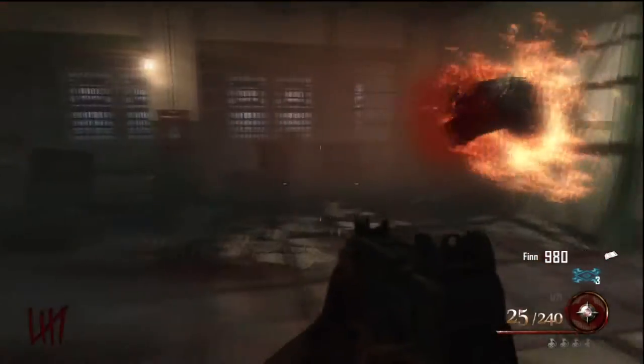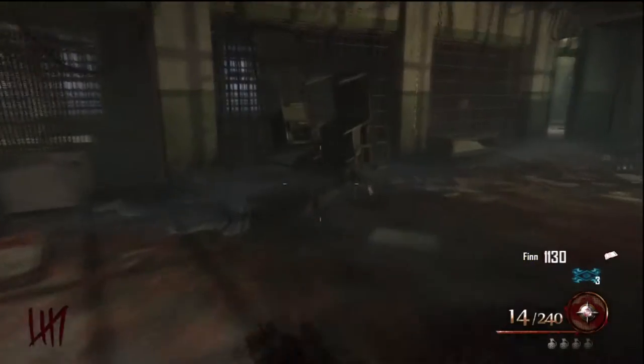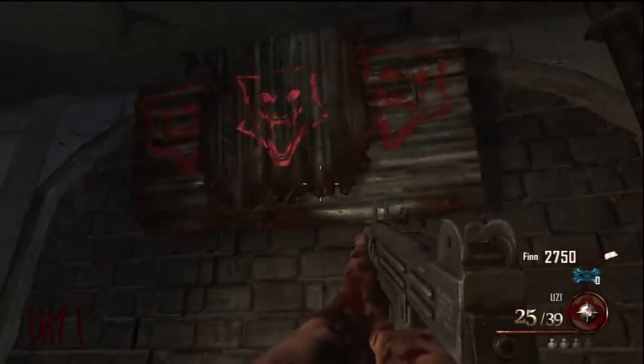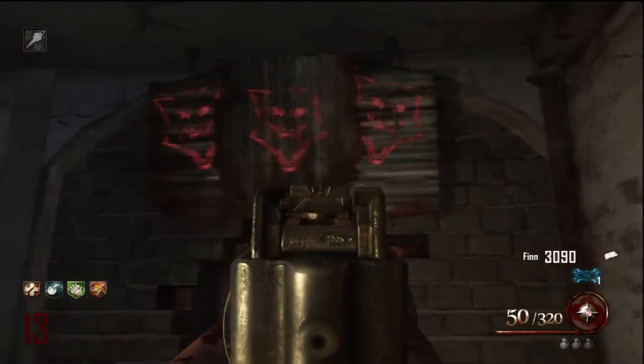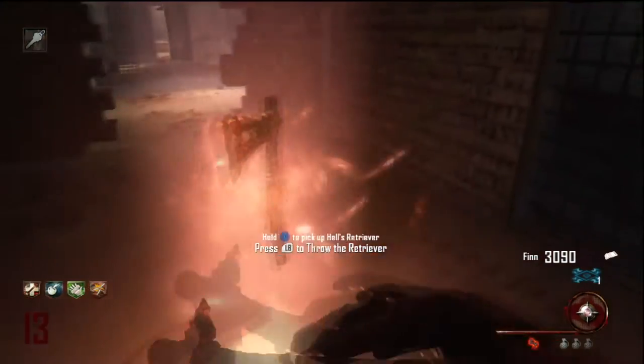When you have fed them a sufficient number of zombies, they will retreat leaving a glowing version of their symbol behind them. As each one is fed, one of their symbols glows in the citadel tunnels. When all are lit, the door below the triple symbol opens, giving you access to the hell's retriever.